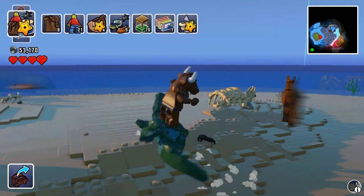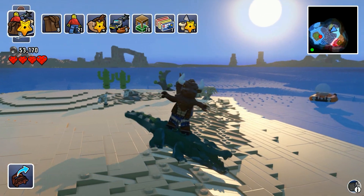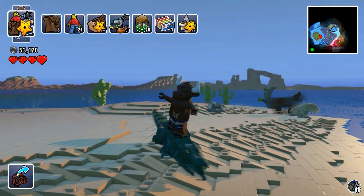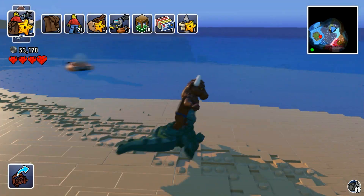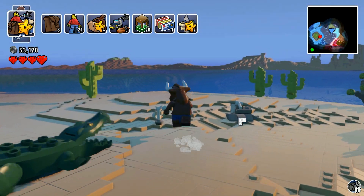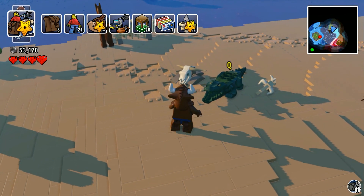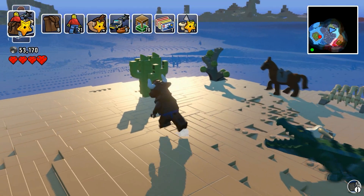They said that they sort of changed up the exploration. The draw distance is better too — nice. This guy is sort of balancing there. They sort of changed up the exploration a little bit. Please don't eat me, Mr. Alligator or crocodile or whatever the hell you are.